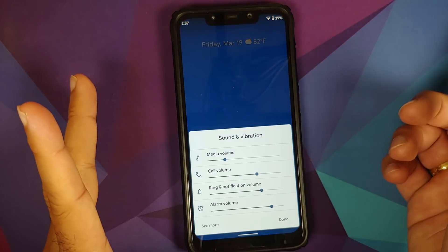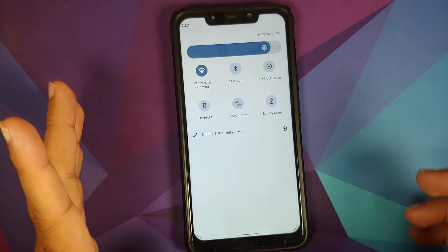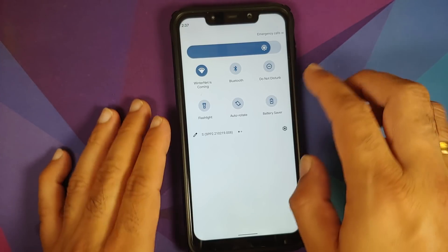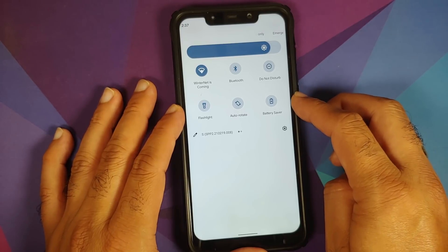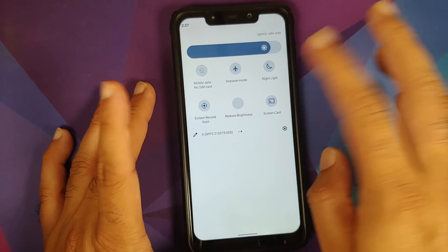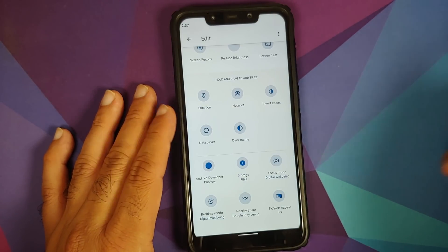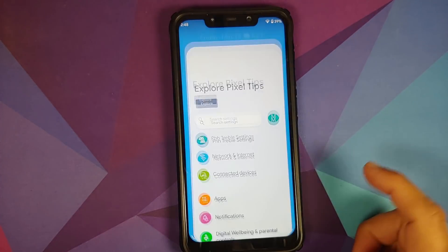Next up, you have the old-style volume panel. The quick settings tiles are tinted in the wallpaper accent color. You will also notice that the Do Not Disturb and Battery Saver quick setting tiles have been moved to the first page of tiles. Tap on Edit and you can of course add different tiles as well.